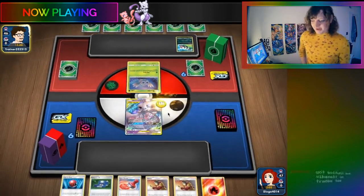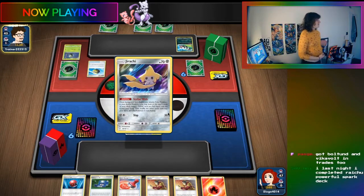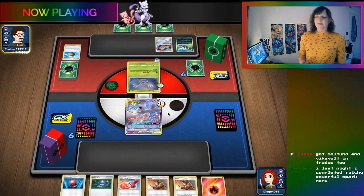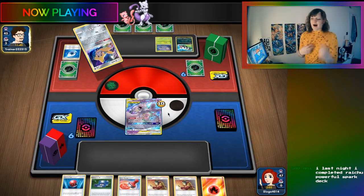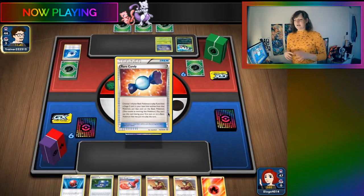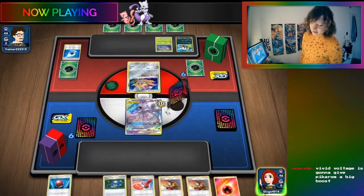Don't get into Eternatus if you don't want to drop a lot of money - it's fun though, I'll admit. Eternatus is just expensive. Vikavolt gives Picaram so many more options. In the past Picaram was just the fastest, most aggressive deck, but now you can afford to be patient with Picaram. A lot of lists are playing hammers - you can slow your opponent down, item lock them. So many decks don't have answers to item lock right now. Item locking with Picaram is busted.